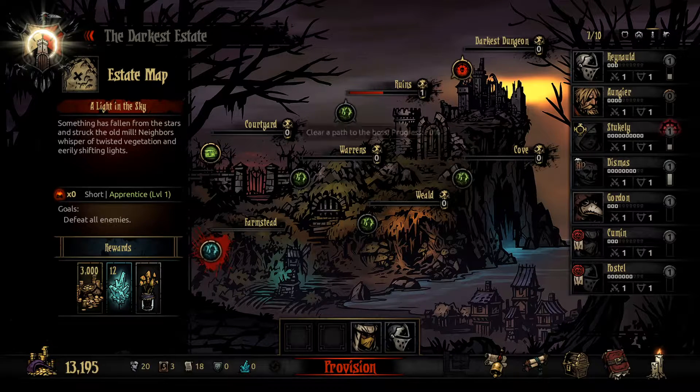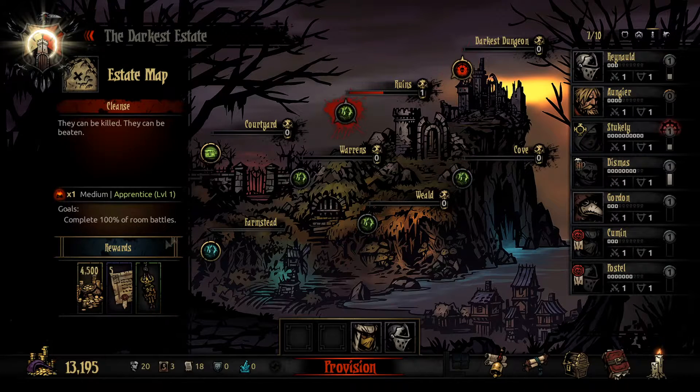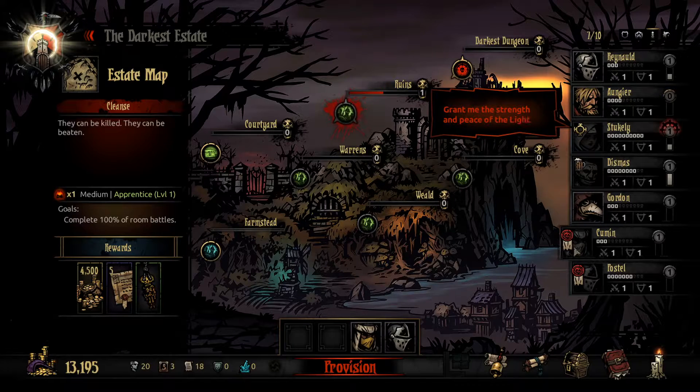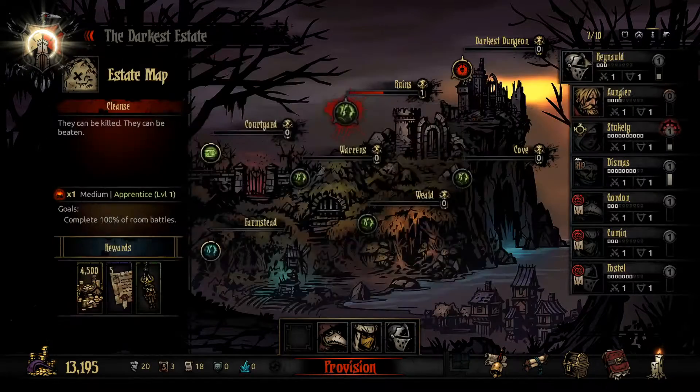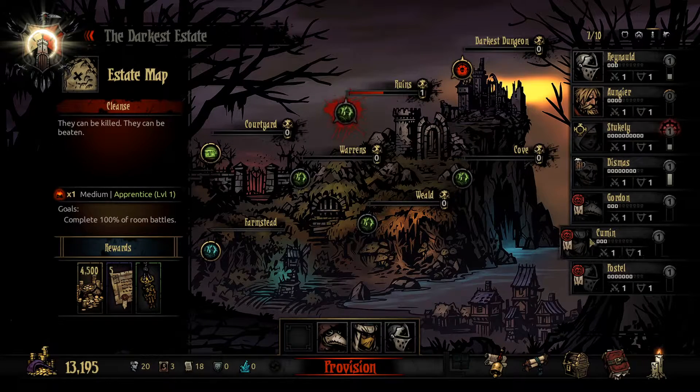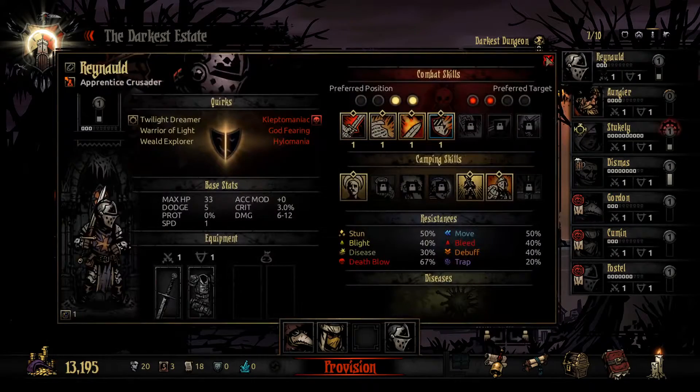There's a boss. Oh great, we're screwed. We want to pick a thing, I guess. We don't want to do this, obviously, right? Clear 100% of room battles, which means we have to get all the rooms. This guy was a decent frontliner. This guy goes in the back. This guy kind of likes the back. This guy likes the front, though. We gotta pick between all these guys. What we could do is put this guy here and then do two knights. Let's do that.